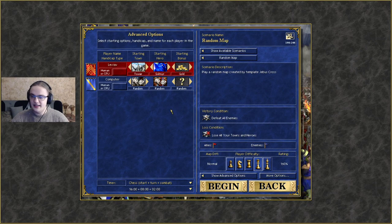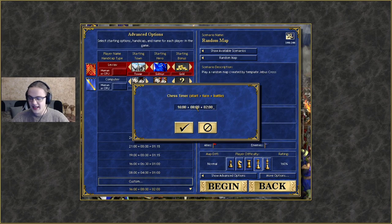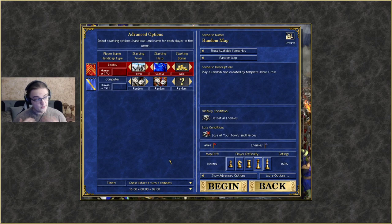We're going to be having a 10,000 gold start. We play with a chest timer of 16, 8, 2 - a pretty common timer in the lobby. The timer is comprised of three numbers: the starting timer, which is 60 minutes. Every single new turn we get 8 minutes, and for every individual battle we get 2 minutes each. That's longer than what I prefer - I usually play 12, 6, 2 - but the extra timer will help me explain everything I do to you guys.